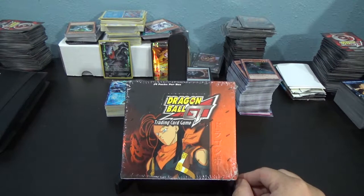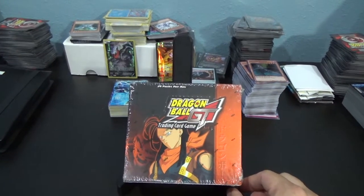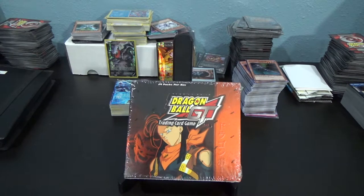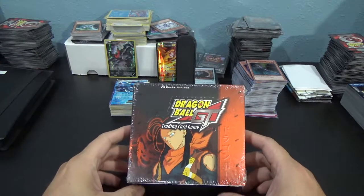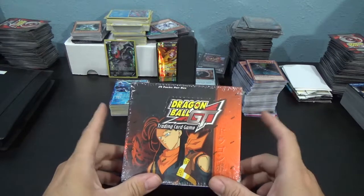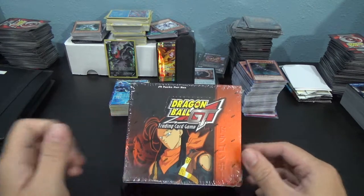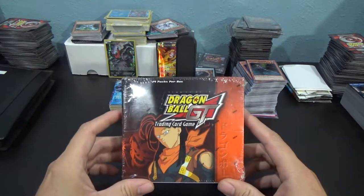And then I'm missing three of the six-star Dragon Balls — those are really hard to get. I've gotten two in this set so far, and they've both been the Dr. Mew. I really don't need two Dr. Mews; I want some of the other ones. So I'm hoping we'll get one of those in here.